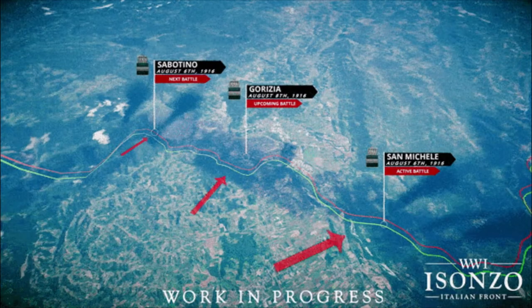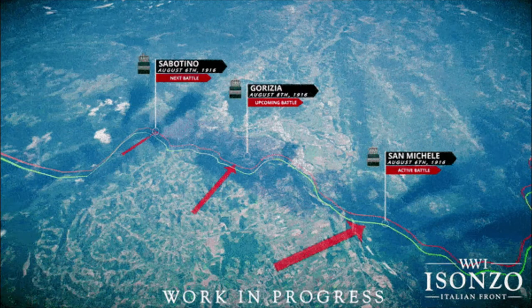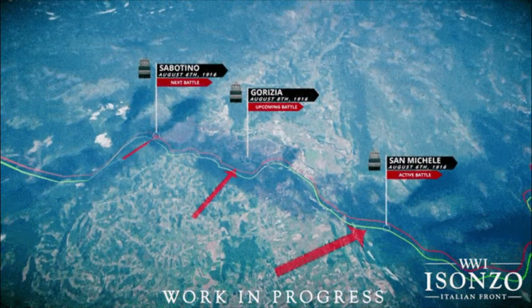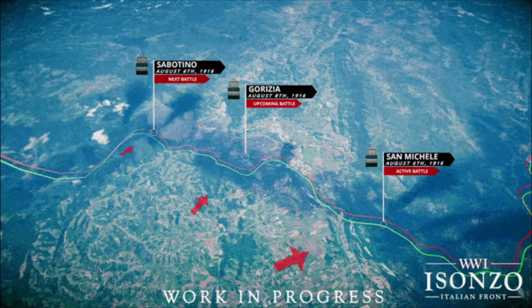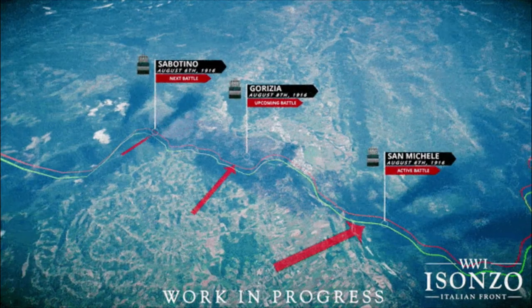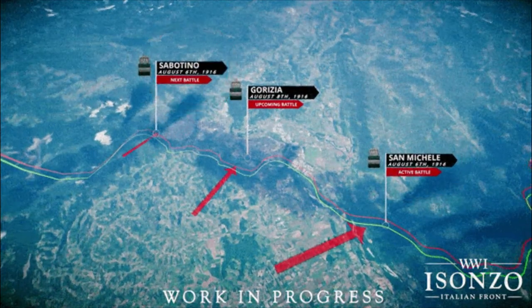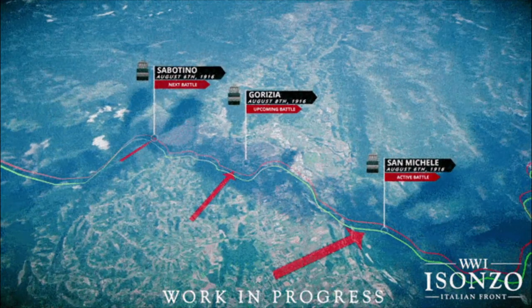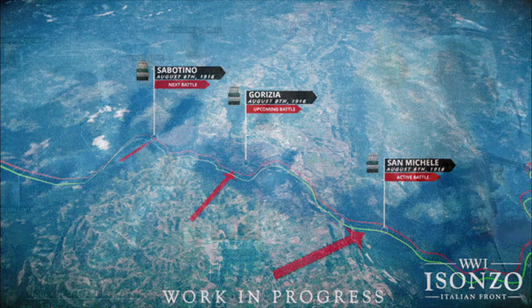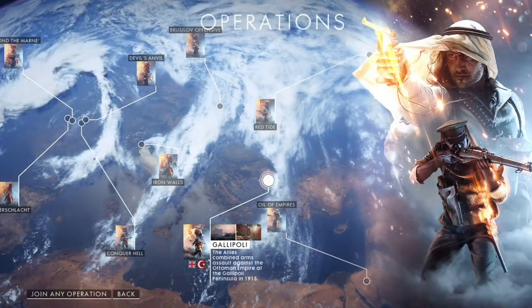As for the bigger picture, they also mention that the performance of a team on one map will affect what map is played next. The attacking team will need to win both flanks — Mikel and Sabatino — in order to play the Gorizia map. If the attackers lose these flanks, the final map won't be played at all. To put it in familiar terms, it's very similar to Battlefield's Grand Operations.